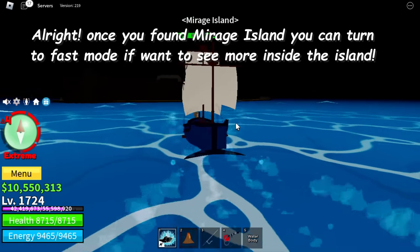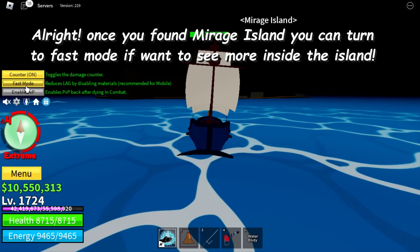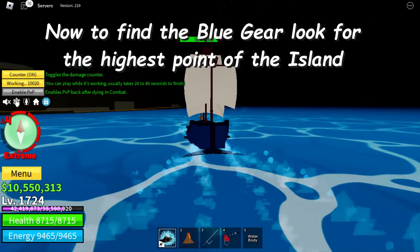Once you've found Mirosh Island, you can switch to fast mode if you want to see more inside the island. Now to find the blue gear, look for the highest point of the island.